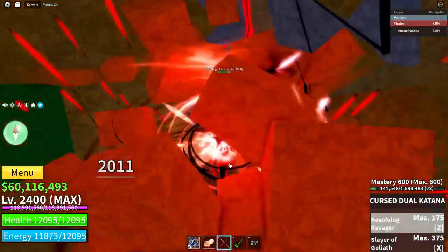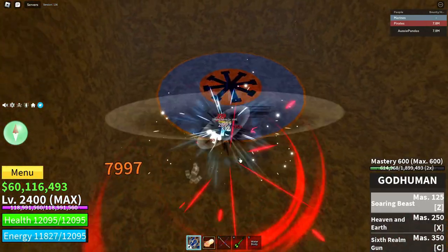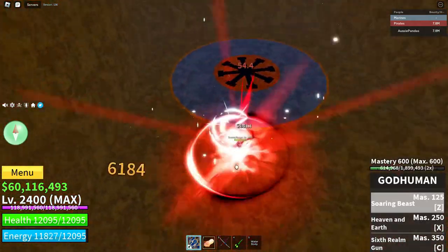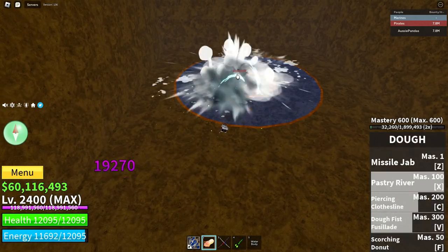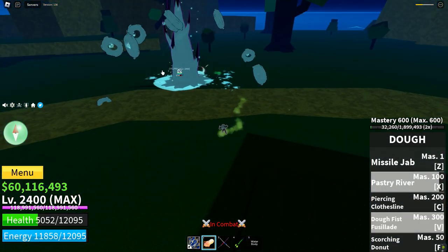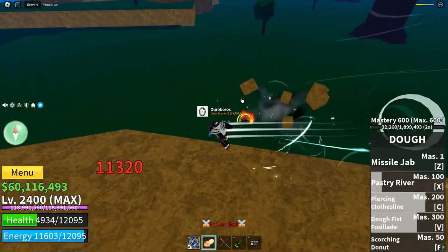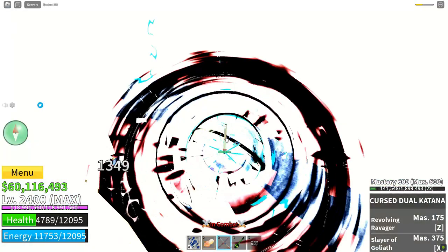Once you've caught them with CDK Z and they're swirling about in your little red electricity, aim downwards and send them down. As soon as you let go of CDK Z, switch very quickly to God Human and press Z again. That will fly you down into the opponent while they're being sent down by your electric whirlpool and you're going to catch them. The main damage dealer of the hybrid Doe build combo is the fighting style.